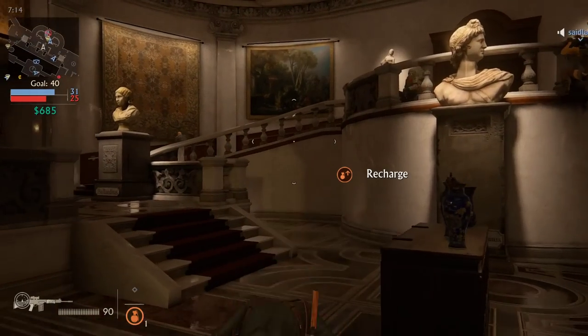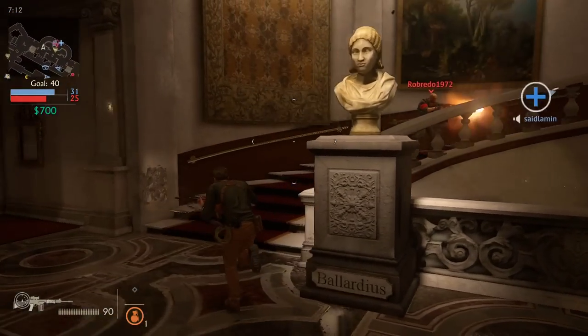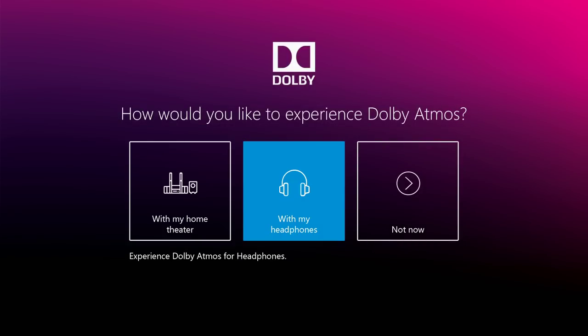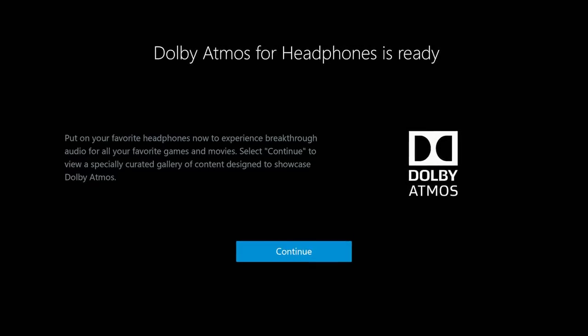Microsoft meanwhile has a more liberal approach on PC and Xbox One. You simply buy the Dolby virtual processing app for $15 from the Xbox or Windows store and you get that same effect for any game that supports it. From there, plug any pair of headphones into the PC sound card or Xbox controller and Dolby's Atmos processing handles everything for a full 3D experience.